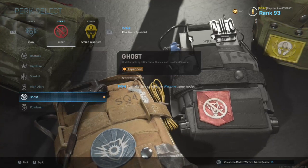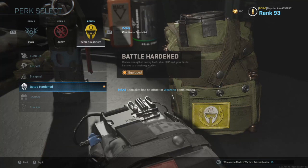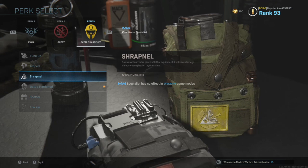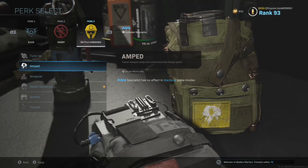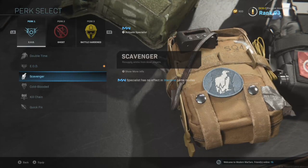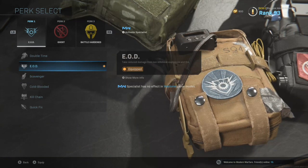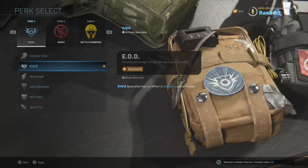As for the third perk, I usually use Battle Hardened — it reduces the strength of flashes and stuns, which is helpful because if somebody throws a flash while you're in a building, you won't get hit as hard. Shrapnel can also be useful because it gives you another piece of lethal equipment like a grenade or C4. The only other one I'd consider is Amped if you're switching weapons a lot or running a rocket. For perk one, a lot of people use Scavenger to get more ammo and grenades from dead players, but I like EOD because any explosives that hit you won't do as much damage — a lot of people use grenades, RPGs, and so on.